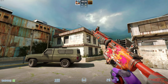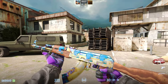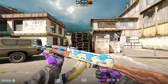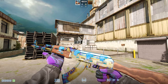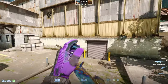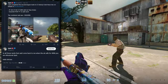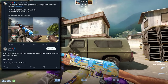In 3rd place we have the AK-47 Case Hardened Blue Gem. AK Blue Gems with a 661 pattern are worth about $50,000 and are extremely rare. The one shown here has a 661 pattern and 4x Titan hollow stickers, making it even more insane. This skin sold for $400,000 back in April 2023.